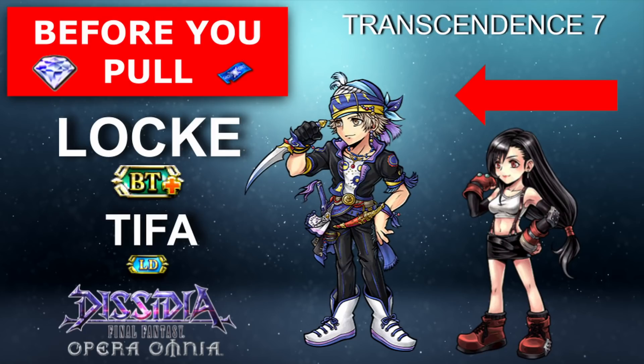Defense Ignore Enchant helps everyone hit hard, especially for people who don't quite understand team building. Locke kind of shortcuts that by making everyone ignore defense. There is a bit of a learning curve, but it's not that much — just focus on getting Genji Gloves and everything else will fall into place. The RNG is largely overstated. Turn manipulation, good damage, utility, dispel, heals, and party battery — Locke is really like a jack-of-all-trades, master of all those said trades.